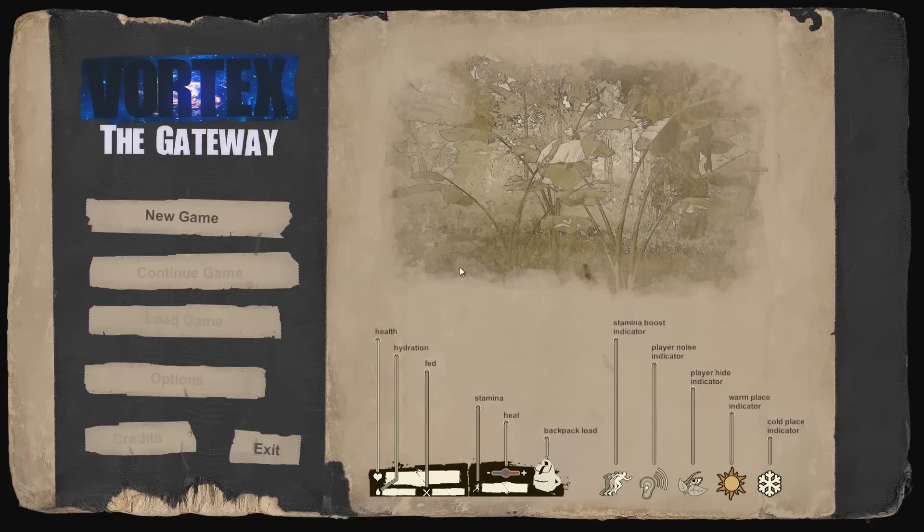Hello everybody, this is Zax399. Another brand new game that just came out hours ago on Steam — I think about a couple hours since it actually launched. This is Vortex: The Gateway. After buying it, it downloaded zero byte files — just an empty folder with no actual game. The developer figured out what was going on, fixed it, and now we actually have the game. I haven't played this game one minute yet — we're going to discover it together.